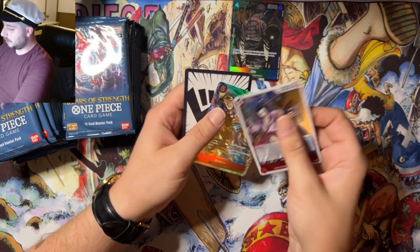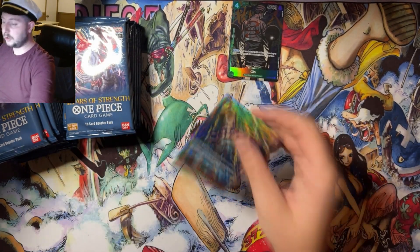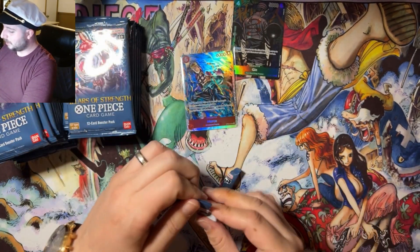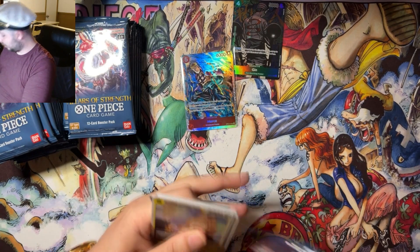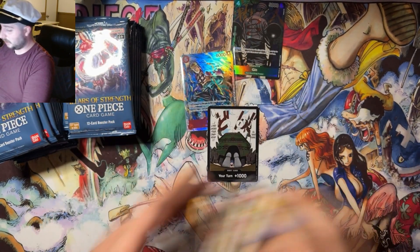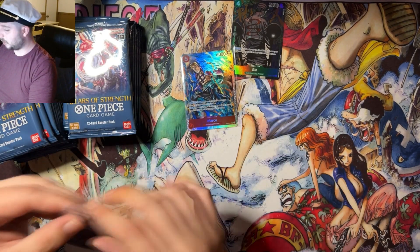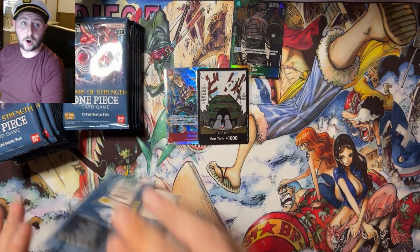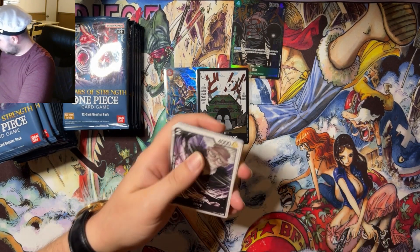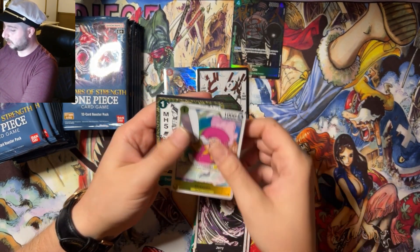How's everybody's luck been with O3? Were you able to get everything you were looking for? That is already a little bit better — Marco SR, one of our first SRs. You do get seven SRs per box. What are your best pulls? Have you had the opportunity to hit the manga yet? That is our Dawn card — one per box you get a Dawn card. We're gonna have a few openings; I just really had the urge to open some product lately.